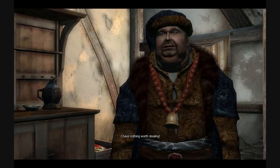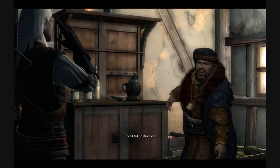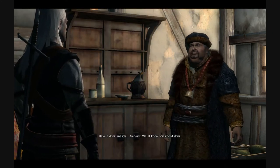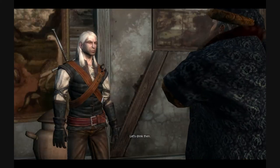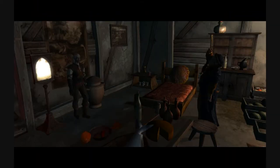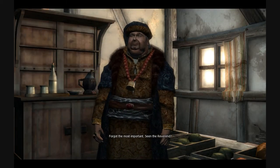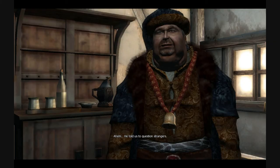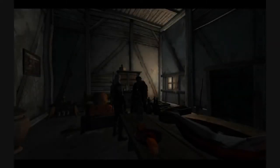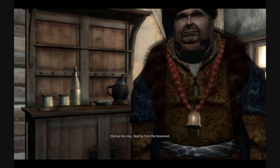In the dialogue, Odo challenges Geralt — for some reason Odo has trouble pronouncing Geralt and keeps saying 'Gervant.' He insists on drinking together before talking, and then asks if you have seen the Reverend. You just show him the ring like you did for Heron — you have to do this for everybody. It's just to prove that you have the Reverend's trust so that they in turn will trust you.